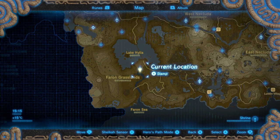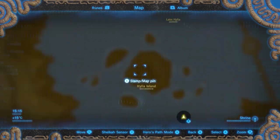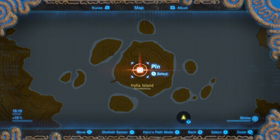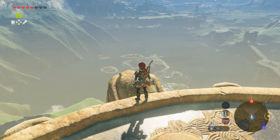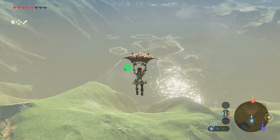Open your map, go to Hylia Island and place a pin exactly in this circle. Now close your map and go towards the waypoint you just placed. Jump off or fall down and glide towards the waypoint.